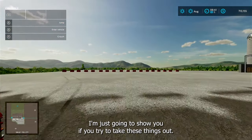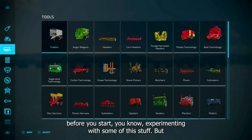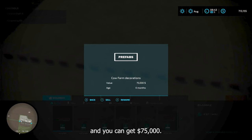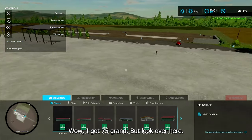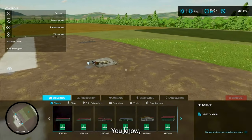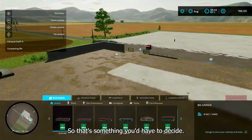Let me jump outside and show you what happens if you try to remove things. Save your game and turn auto-save off before experimenting. If you come over here and remove the decorations, you can get $75,000 back — but look, all the visual detail is gone. It still works — you can still get your milk, silage, manure, dump your straw — everything works, but it doesn't have the look it had before. That's something you'd have to decide.